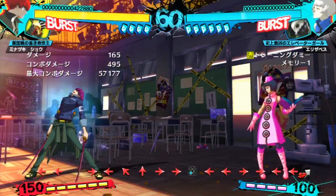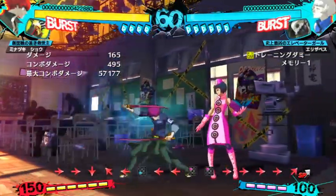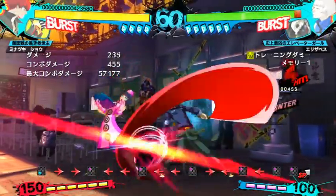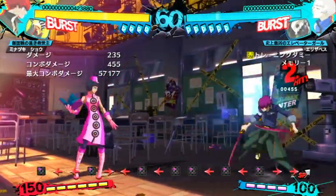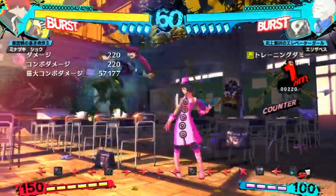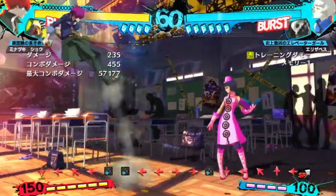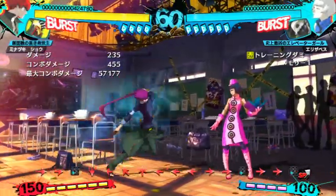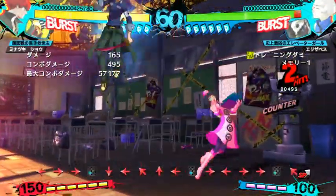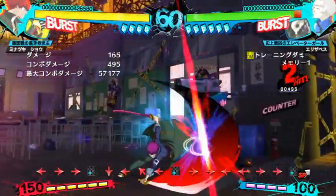Minazuki is really good. His normals are amazing — he's got gorilla normals, you can just kind of press them. For example, his 5A — look at the range on this thing. Dash 5A, on hit or block, it goes into his block string or his combo. His 5B is almost the same, except this one moves him forward very far. It leads into block string or combo. He can jump to make it safe. It's another great move, just press it.